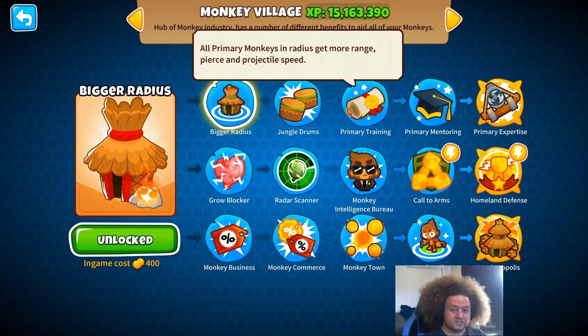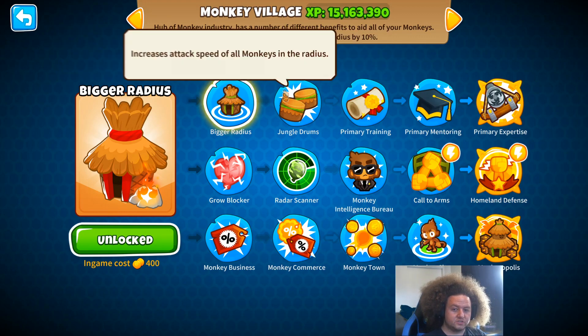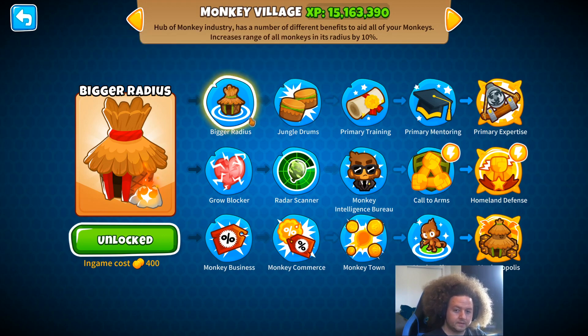Similar to that, the Alchemist's Berserker Brew, Stronger Stimulant, and Perma-Brew now have different buff icons. Unstable Concoction has been fixed.